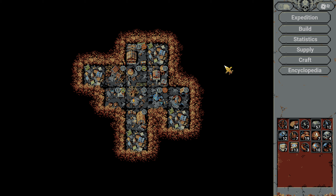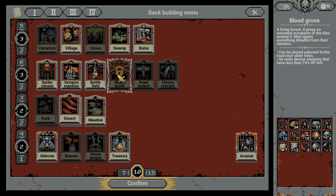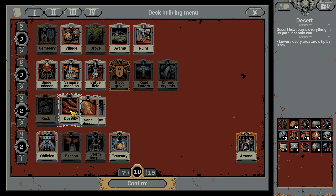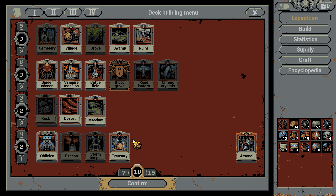Hello and welcome back to my Loop Hero let's play. Ready to jump back in where we left off last time - we had a really good run with the rogue. I'm feeling ready to mix it up a little bit. We're going to take the grove out - obviously you can't have the blood grove if you don't have the grove. We're going to put in the swamp and the ruins, take our desert, and do the meadows just for the treasury, which will also give us a heal every day.